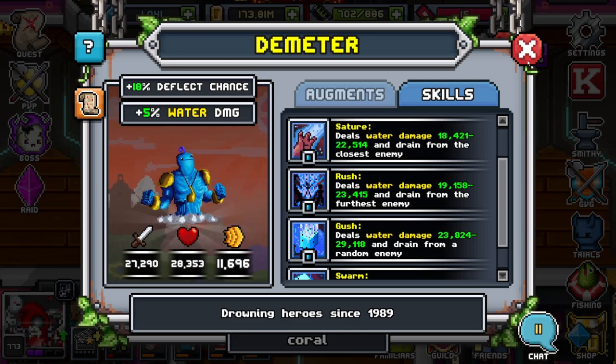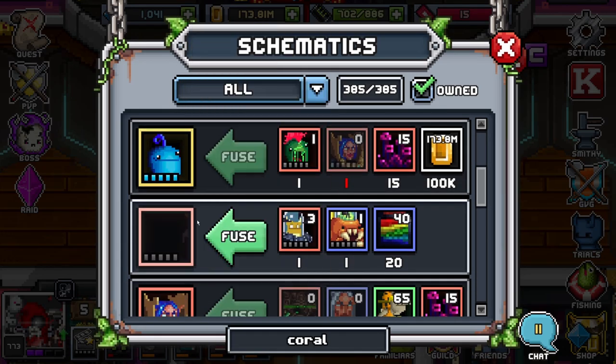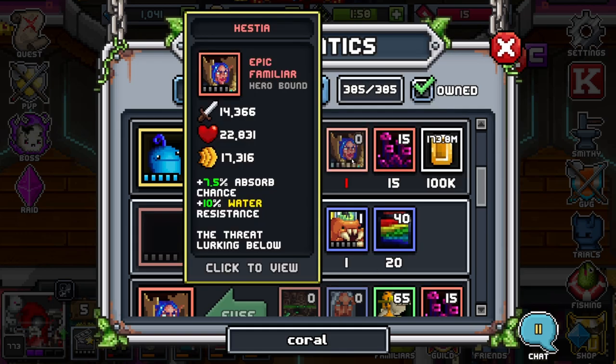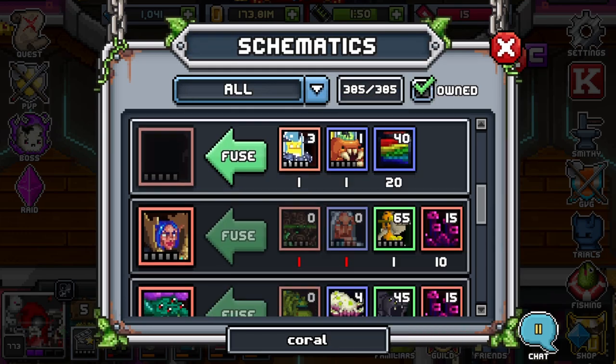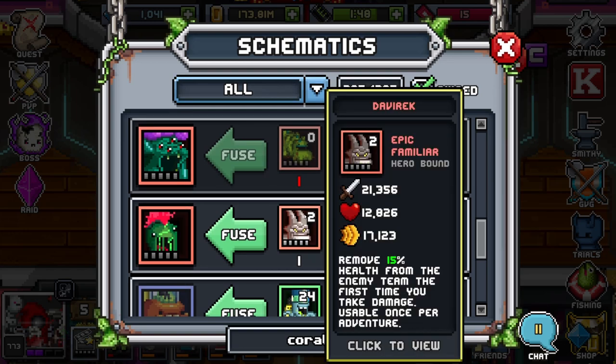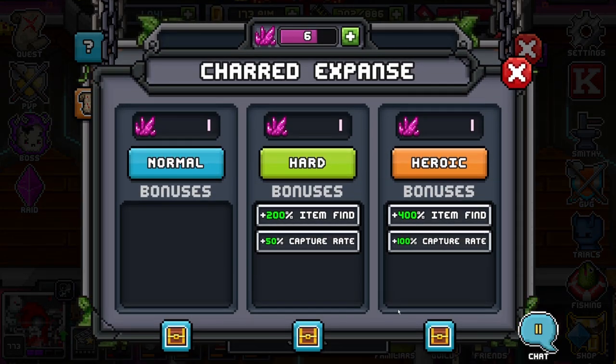That's it for Demeter's skills and augment layout. Now for how to make him: Demeter needs one Tartaru, one Hestia, 15 coral liner, and 100k gold for one Demeter. Starting with Tartaru — for one of them you're going to need one Davaric, and Davaric is found in the Chart Expanse tier 11 raid, right here as you can see in the tier 11 loot drops.